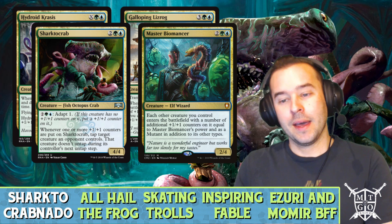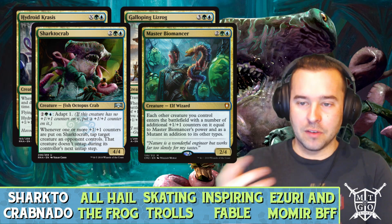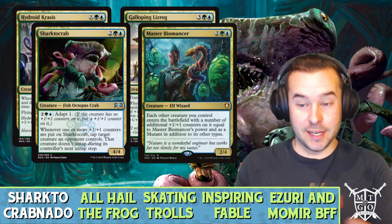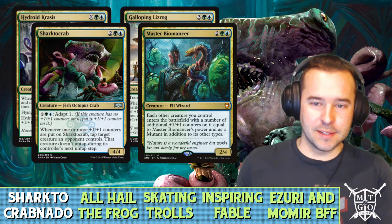Now let's say we use Bio Shift to move some counters onto Master Biomancer — say there are four on there — that makes Shark Doe Crab an 8/8, and Shark Doe Crab is going to be very happy. There are a lot of different ways to take advantage of Master Biomancer, but just getting it down for four mana and putting two counters on every single creature is more than enough to run it.